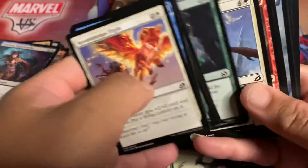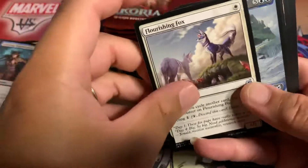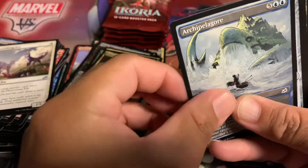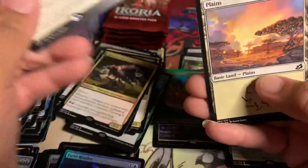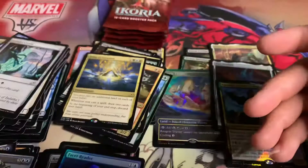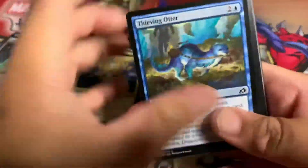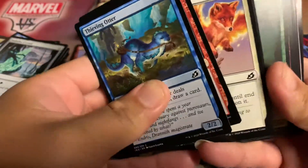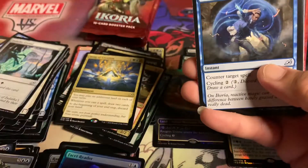It'd be nice to pull a mythic Fiend Artisan like I did in that one collector box that I opened — hopefully you guys can watch that, it was a pretty sweet box open. Alright, five more packs, and then we'll open that box topper and see what we get. Hopefully at least a foil mythic would be nice.